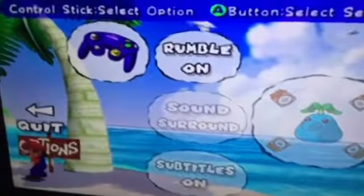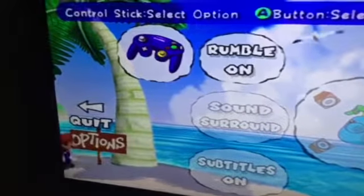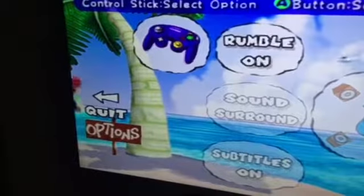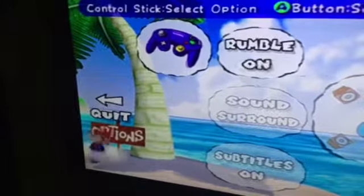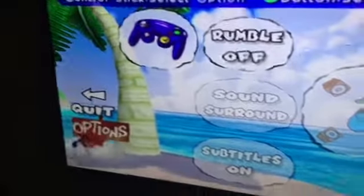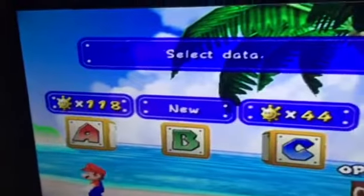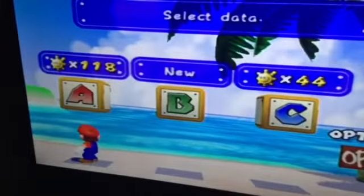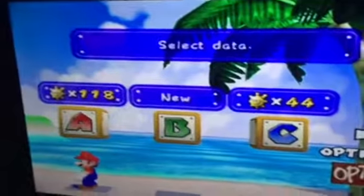If you position yourself the right way in the menu, you'll be jumping under the boundary, and it looks really funny. Also, if you go to the options and go back and immediately hit a file block, it won't go to the menu for a file block.